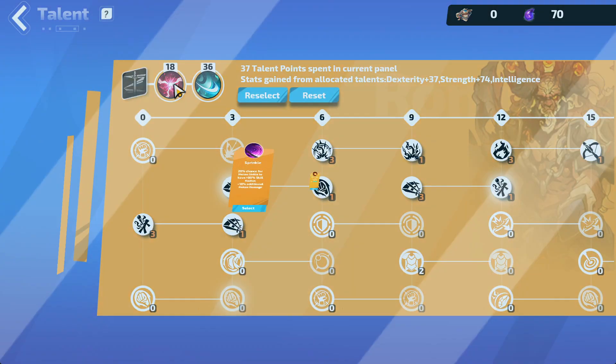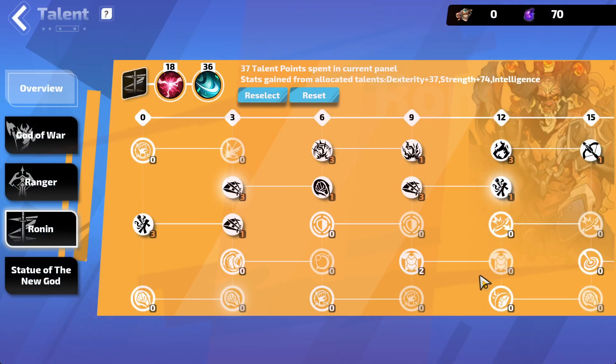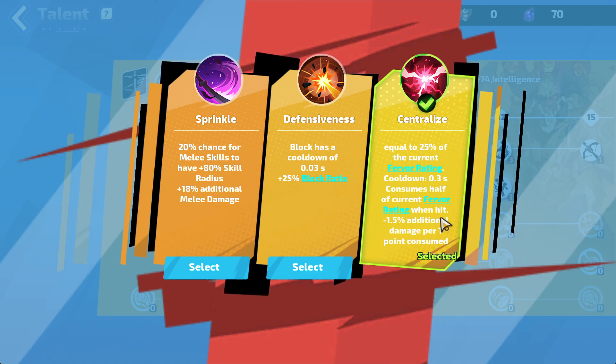For T8s I decided to switch to Centralized. The way Centralized works is: whenever you already have fervor, you gain 25% of the fervor you already have, so you gain fervor faster. Whenever you get hit every 0.3 seconds you lose half of the fervor you currently have — not half of total fervor, just what you have at the time — to reduce damage taken further. I think this might be mandatory to properly do T8s in a comfortable fashion.